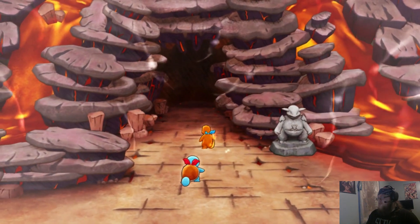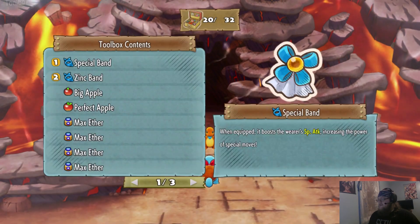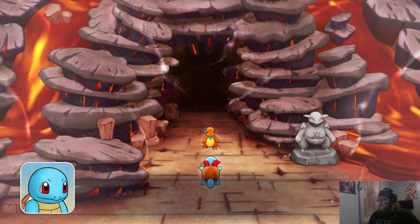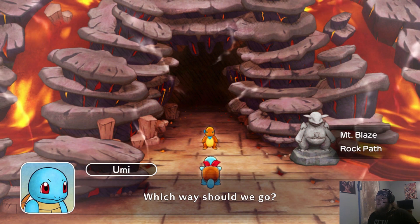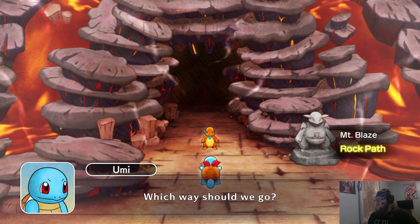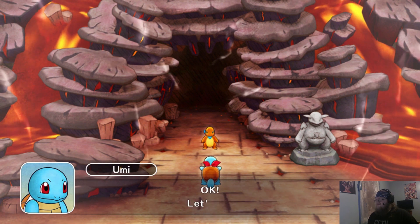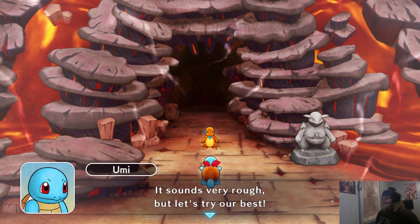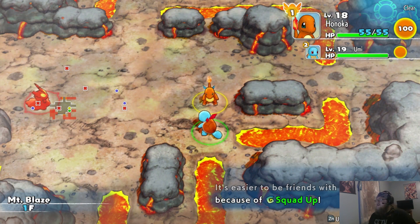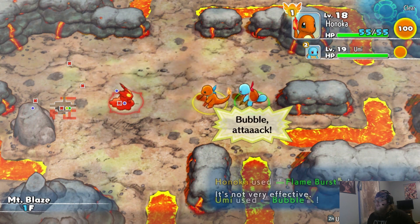Looks good to me. Let's rock out. We can go to the Rock Path or Mount Blaze — I'm not sure what the difference is, it really doesn't matter either way. We're going to squad up. I don't think it really affects us because we can't really recruit any Pokemon while we're on the run here.